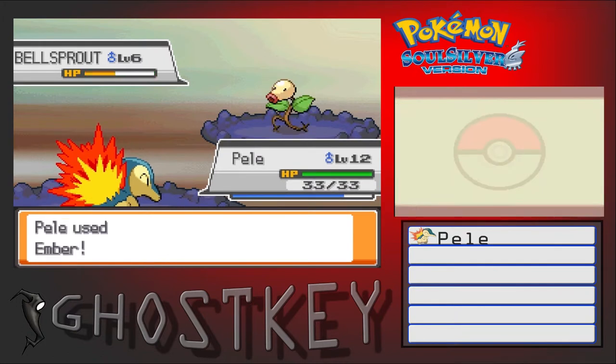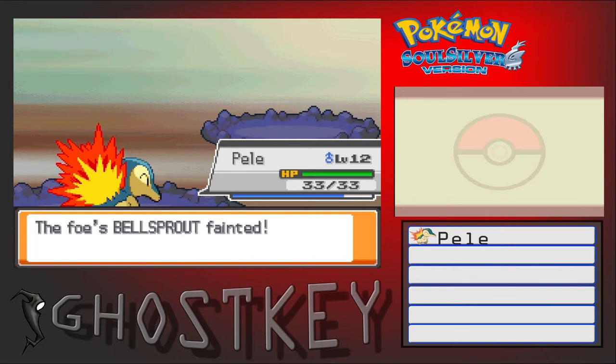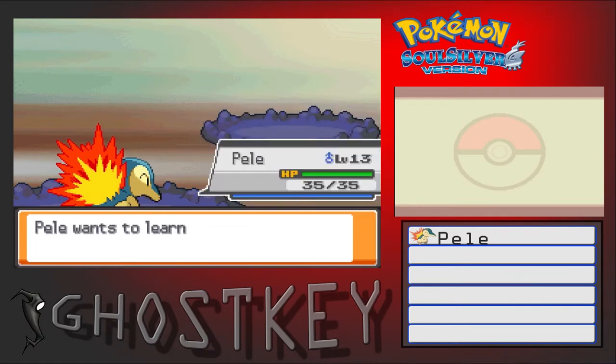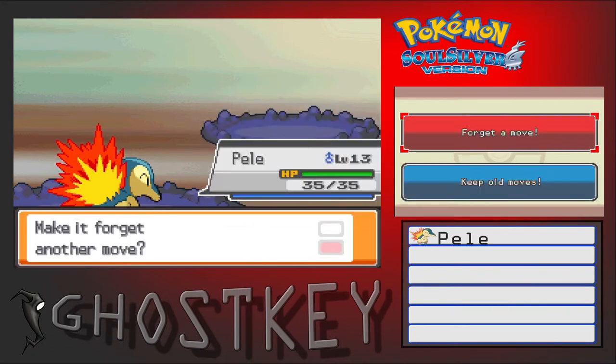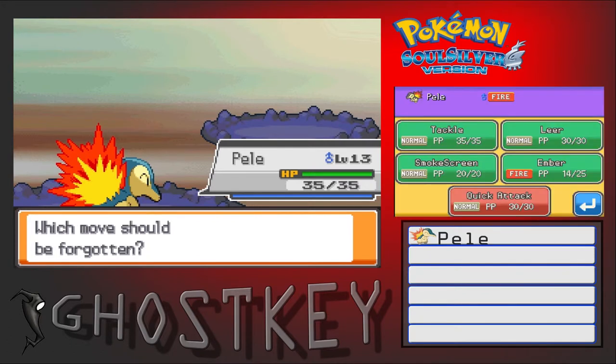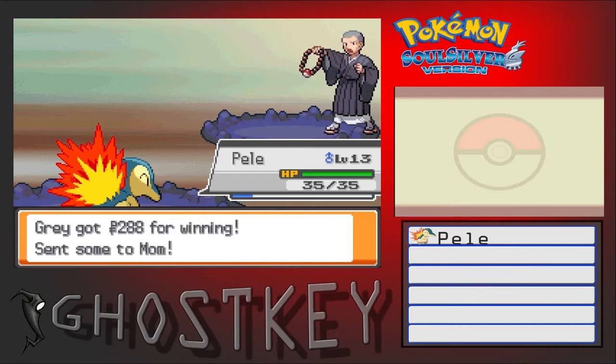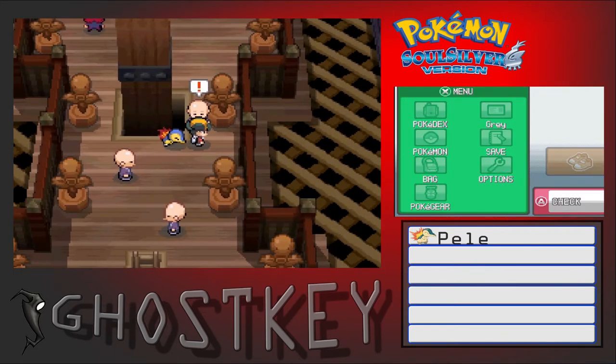The Victory Road Pokemon are around level 30 if I remember right, and they don't give you much experience in this game — absolutely nothing for experience. Anyway, I'm going to get rid of Leer. I think Pele is a special attacker, though I didn't really look that up — I was skimming through the Pokedex and I'm pretty sure that's the case, but I could be wrong.